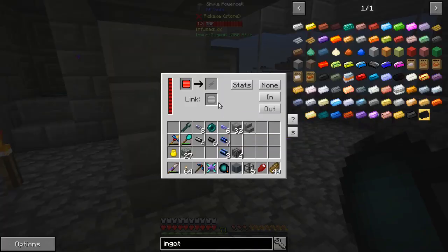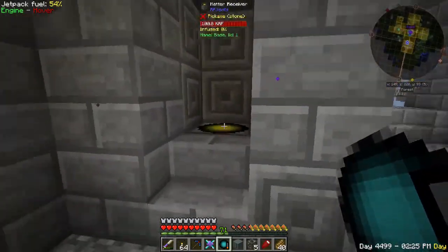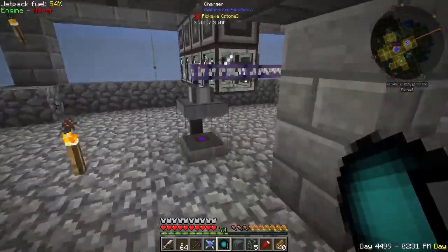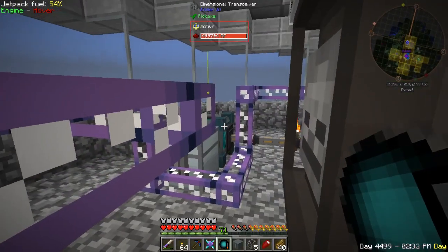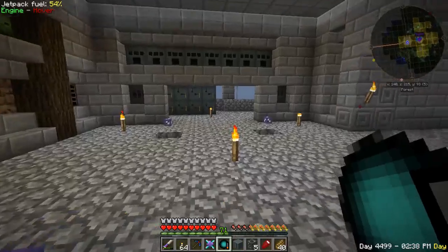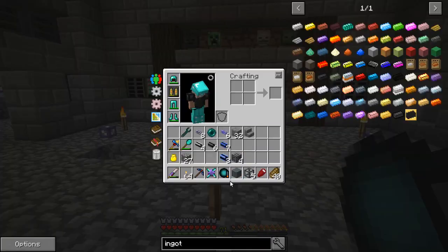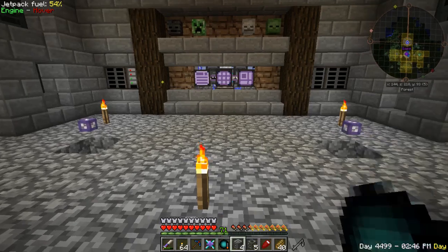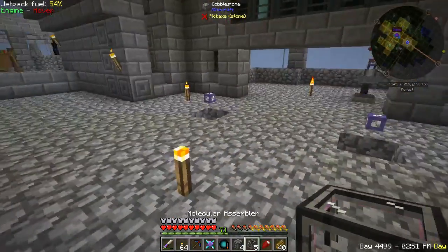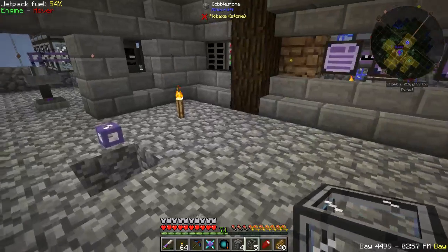Everything is full on power. All of the power cells for my matter transmitter and matter receiver — those are all full. All of my dimensional transceivers are full. So we're doing well on power now. It took us a long time to get here, but we're definitely doing well. So what are we going to work on today? In my inventory I've got some ME interfaces and some molecular assemblers. I've been toying around with how I want to do this.